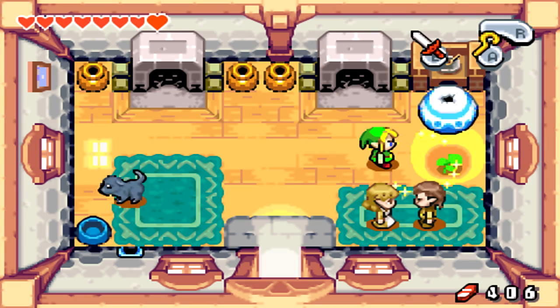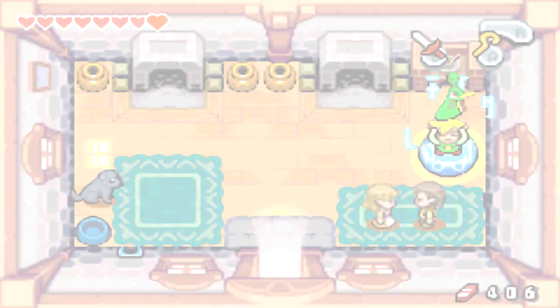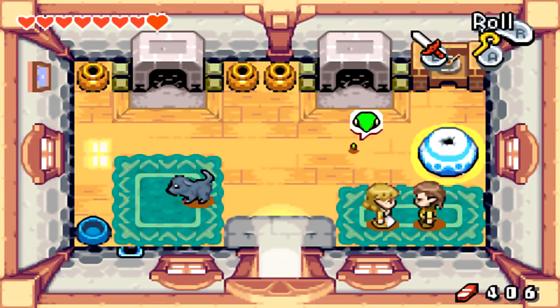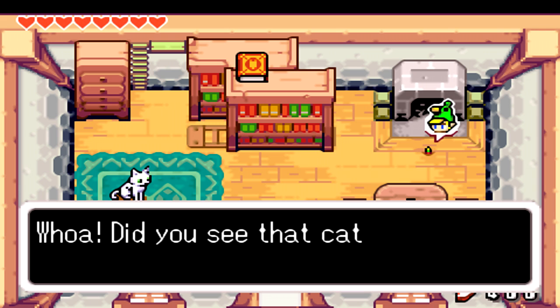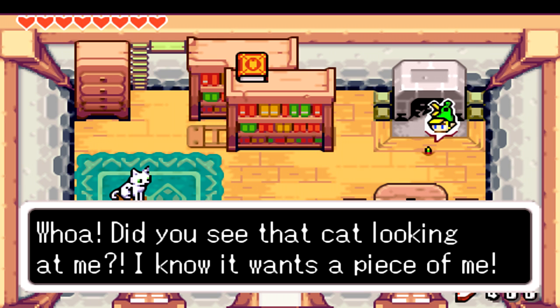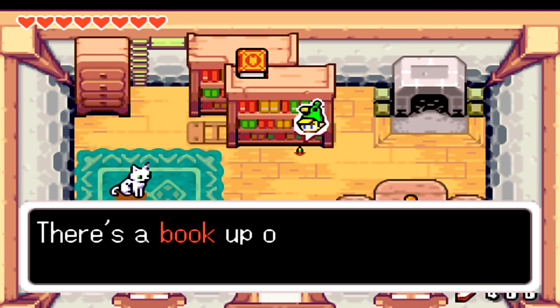We can use the Cane of Pacci to turn over the vase — or jar, I'm assuming it's a jar. We can go up here and it brings us to the top of this place. Whoa, did you see that cat looking at me? I know it wants a piece of me. The cat will go at you.